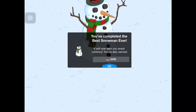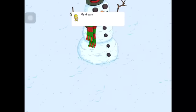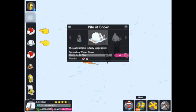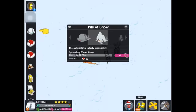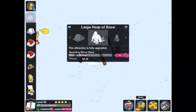You've completed the Best Snowman Ever - it will now earn you event currency. 'I think we've done it, Dad.' 'It's exactly like my dream, except for the base, the body, and the part that was supposed to look like Frankenstein - my dream was actually a nightmare.' 'It really is the best snowman ever, and thanks to my advanced cryo technology it won't even melt in the summer, though it may eventually come to life and wipe out all of Earth.'